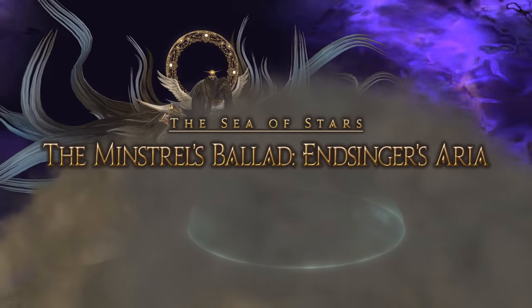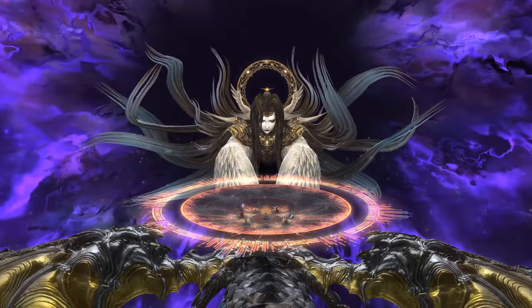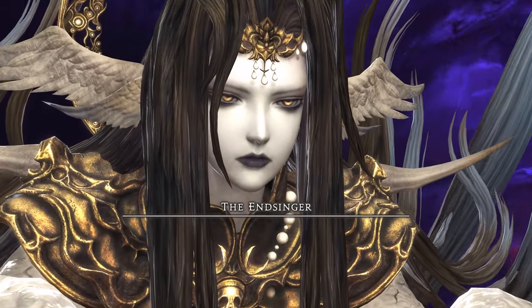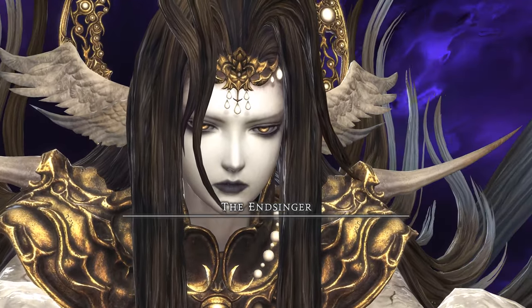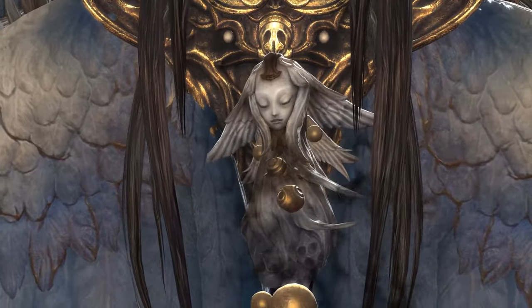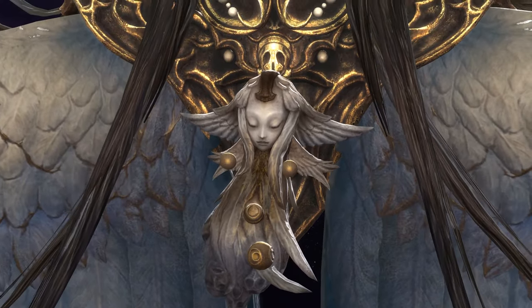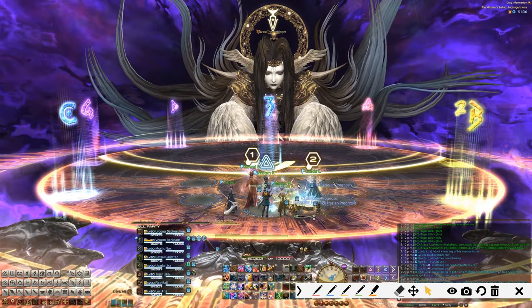Hey hey party people, it's Lycona de Chi Chi, and I wanted to go over the Endsinger fight — the EX trial we just got for 6.1. We're just going to go through it casually. I might not get all of the mechanics or understand all of them right at the moment, but as the fight goes on and as you look at other guides and do the fight, you'll be able to learn it and go in and get your clears.